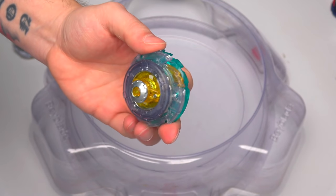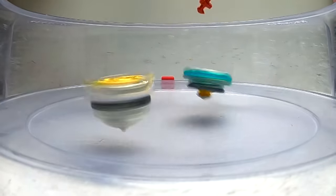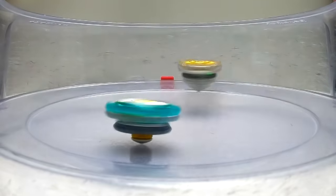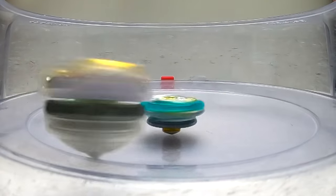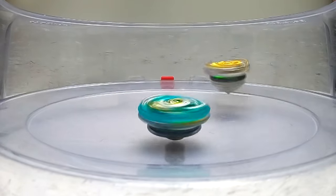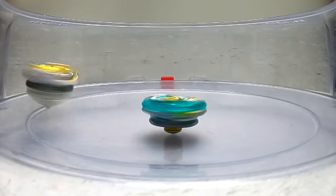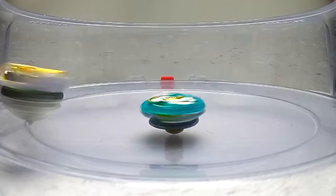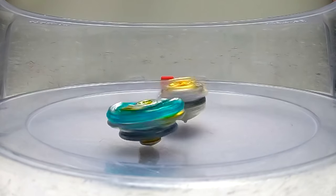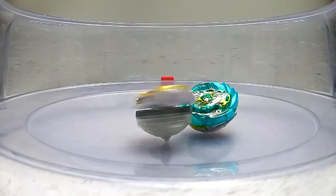Next up is Heaven Pegasus! 3-2-1! That was a big hit there by Heaven Pegasus - but I feel like it just sealed its own fate by putting Genesis around the edges. You do not want to do that - this Bey will make you pay for it! The attacks are small but they don't need to be hard because the stamina is real on Genesis! 1-0!